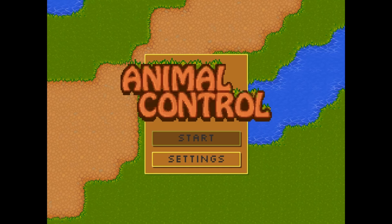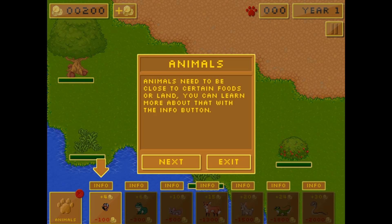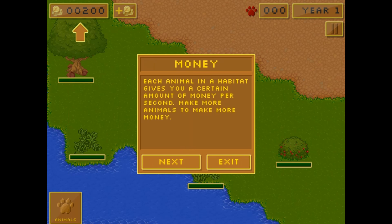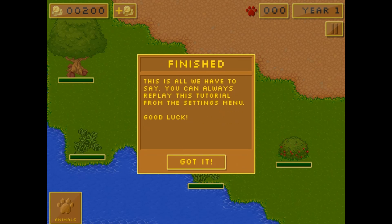Legends of Learning presents The Animal Control Game. This is a science game that makes learning about factors influencing growth of individuals and populations fun and easy to understand. In this interactive, instructional game, you'll be developing your own world.